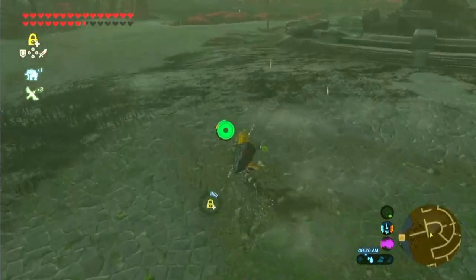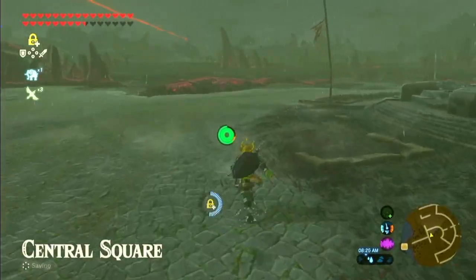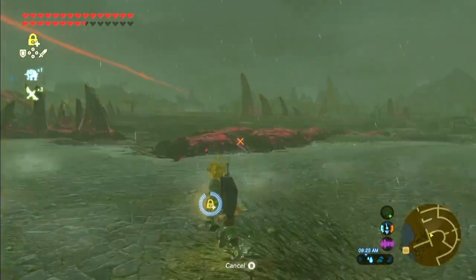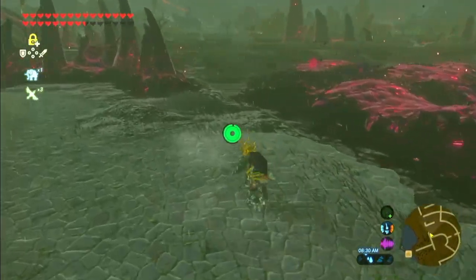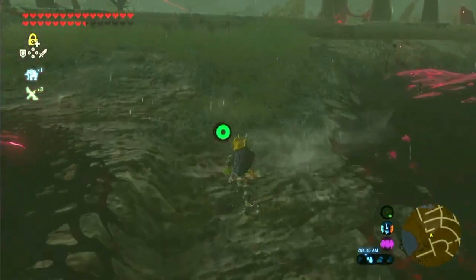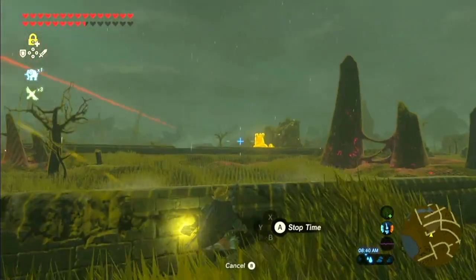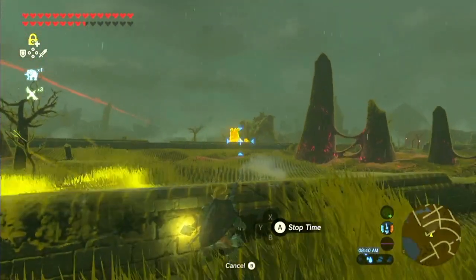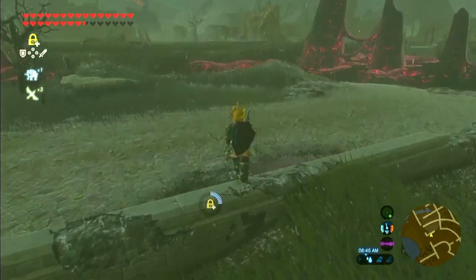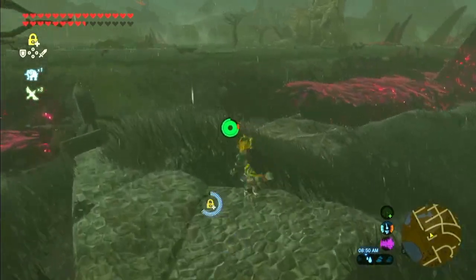I'll get up closer now, use Stasis+ on it, and it just falls through the ground. I'll try to find another one to show you again. Okay, there's one over there — I'll get up closer. One, two, three, and it just disappeared. That's pretty much the glitch.